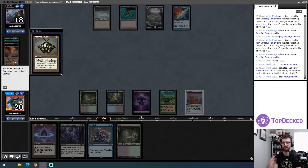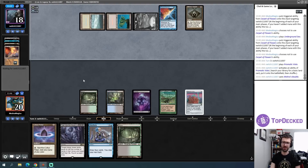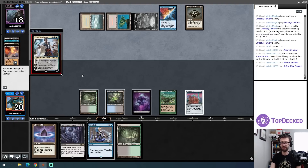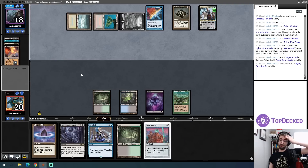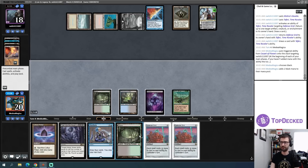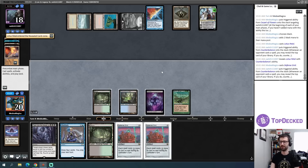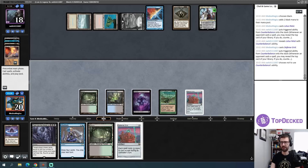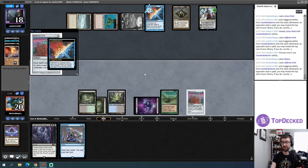I should have played out the Lotus Petal earlier to better play around Counterbalance specifically, but then I'd play into things that destroy artifacts. Meltdown is a totally reasonable card my opponent could be playing. It's a Faerie — bounce my Defense Grid. I think it has to be bounce the Defense Grid to represent Force of Will and Force of Negation. Another Defense Grid — very nice! I cast it, it has resolved, and I'll play out a second Defense Grid and call it a turn.